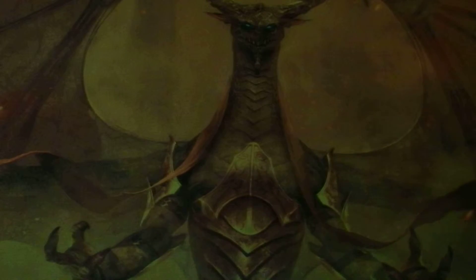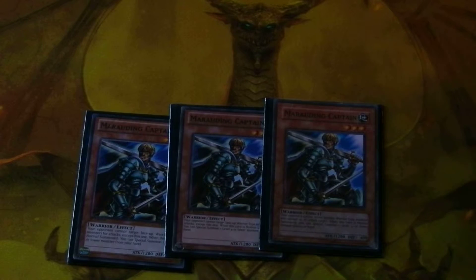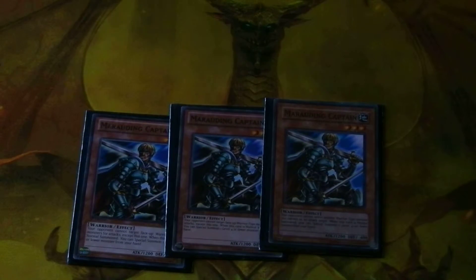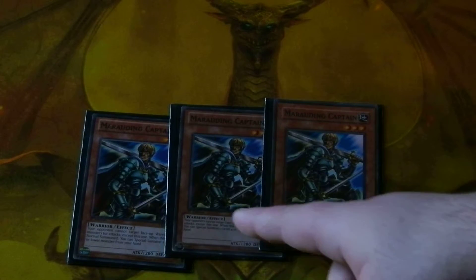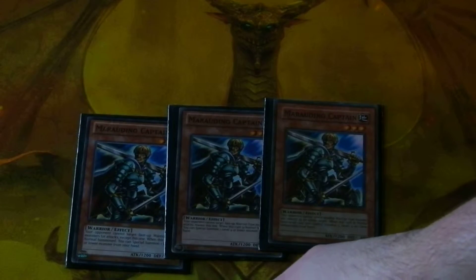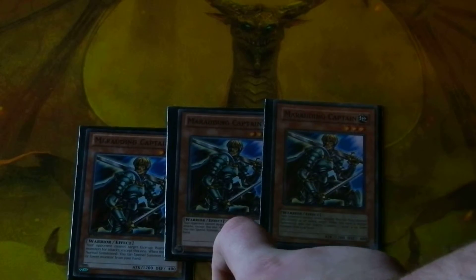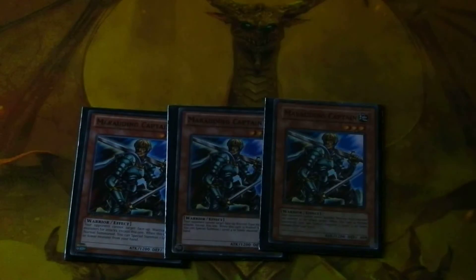Starting off with Monsters, I run three copies of Marauding Captain. Marauding Captain is good for getting your Warriors some cover. Because if you have just one of him out on the field, then he's the only Warrior monster that can be targeted. But if you have at least two out on the field, then there's an infinite loop for your Warriors.